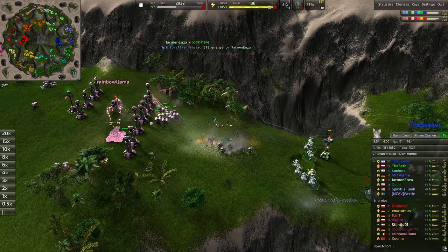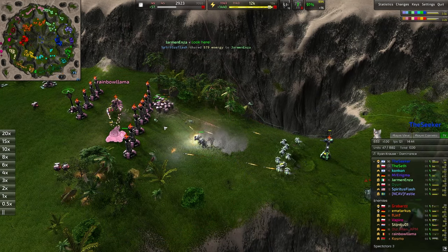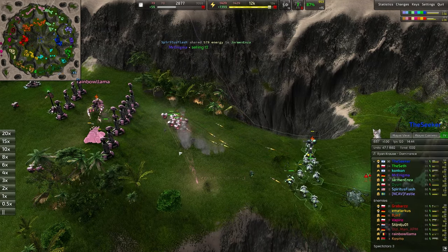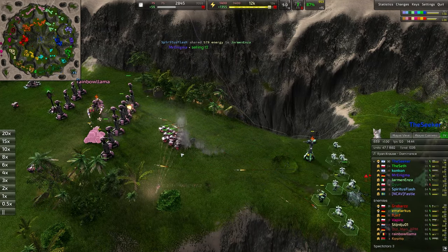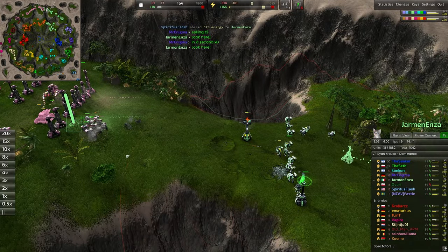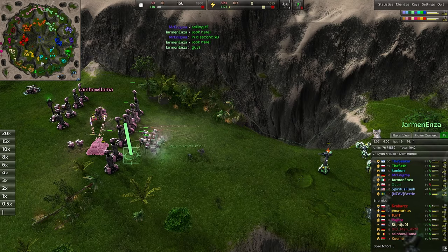Little collision over here, but my goodness, that's a lot of LLTs. We have twin guards and regular guards all built together here — going to mean a huge amount of laser power. Definitely not comfortable to push into with those. Yeah, any T1 is going to struggle to push into that many LLTs regardless.